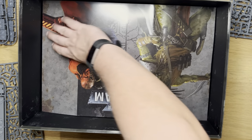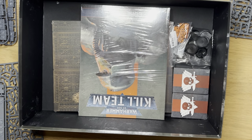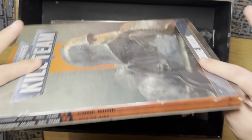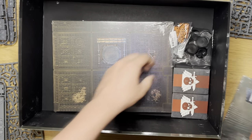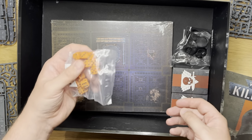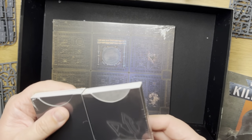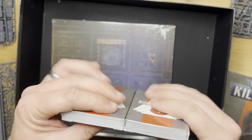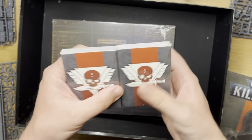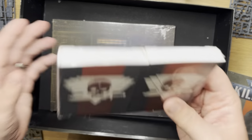Let's get to the meat and bones of it. We've got 10 dice — the same ones as we got in the Octarius box set. Bases for all of our models. And our card packs — I believe these are identical to the ones we got in the Octarius set as well, so I probably won't even open these. I will check online to see if they've changed anything, but I believe they are identical.